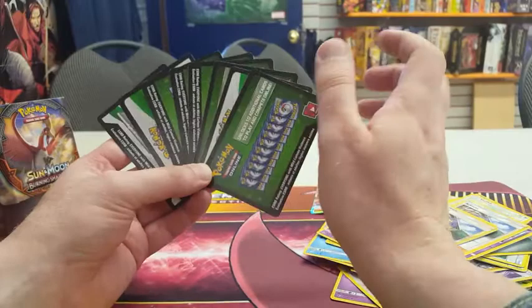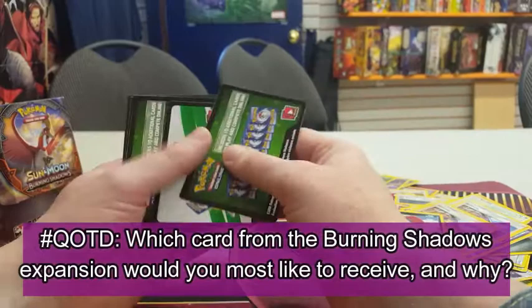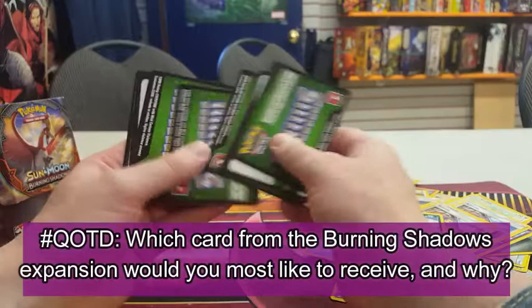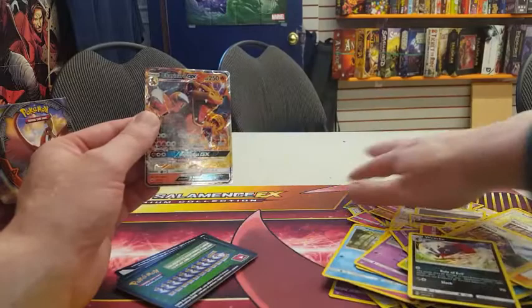So that is what I've gotten out of my 22-card pack and all the booster packs opened today: a total of 8 code cards — one from the 22-card pack and one from each of the 7 booster packs. I definitely got a nice card with the Charizard GX, and perhaps an even nicer card with the Full Art Super Scoop Up. Let's zoom in on those and just enjoy them.